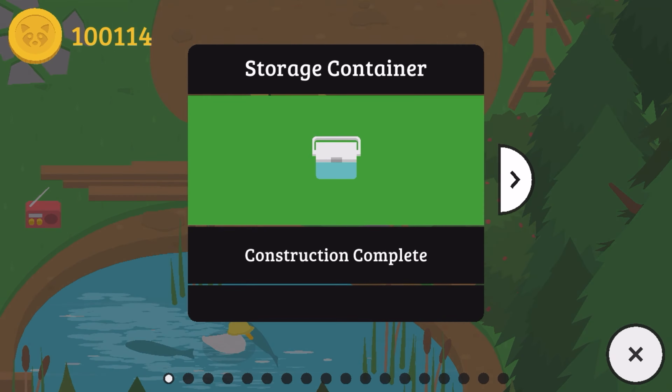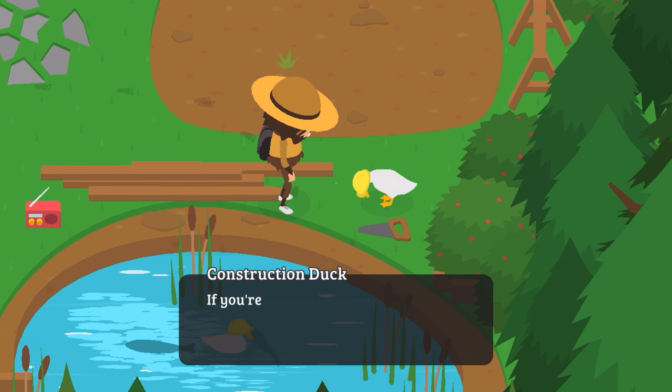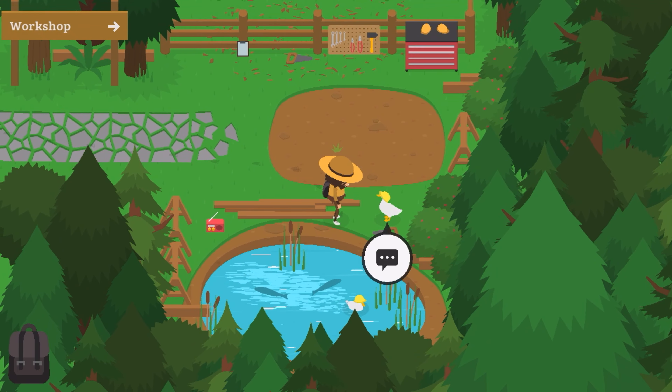After you get the supplies needed — remember you can get lumber via the sawmill — you'll have a teleportation to the ski mountain.